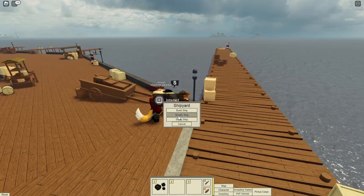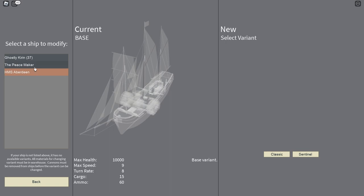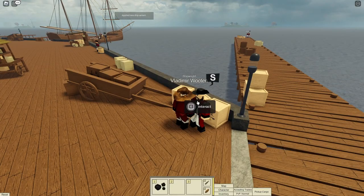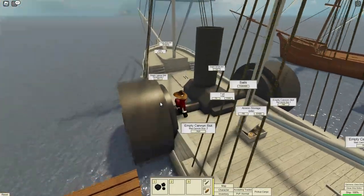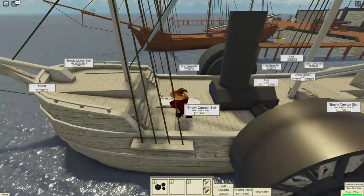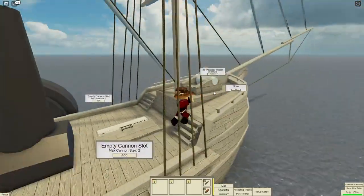I'm going to go ahead and spawn in my Fox, but first I'm actually going to modify it because who doesn't like the classic overpowered variant of the Fox. It also has a sentinel variant which adds stern chasers but reduces the broadside size. We'll get the classic version — these are size 2 cannons which is the only downgrade. You do still get the rear chasers and the mortar slot up front, which is worth it.